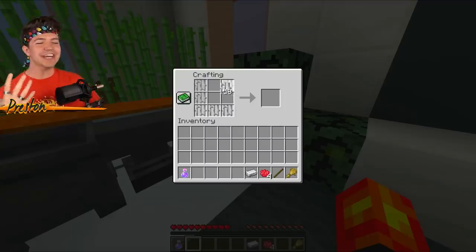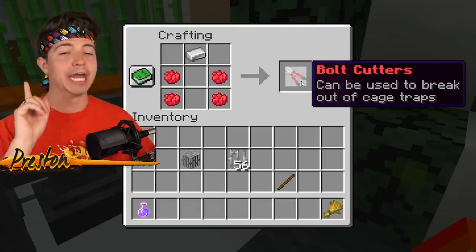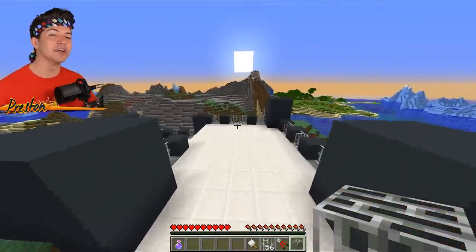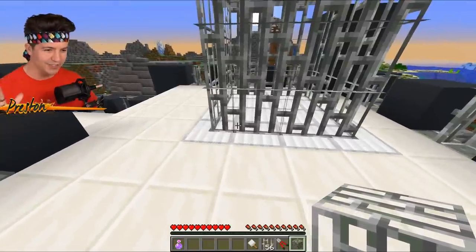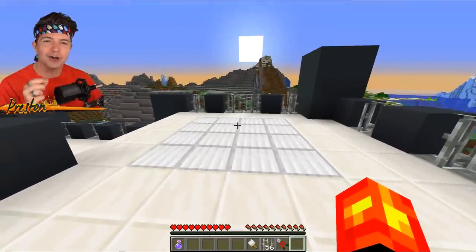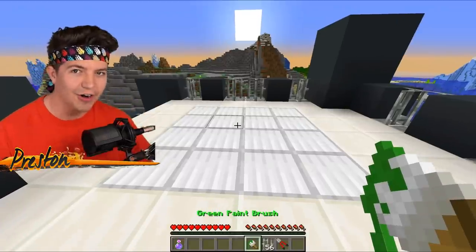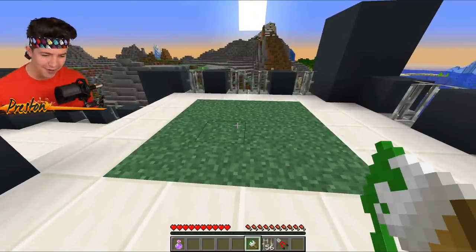The first way we're going to be stealing Sundy's diamonds is by making a special cage — and bolt cutters, and also a paintbrush. This is no ordinary iron cage. As you can see, I can place this down wherever I want to. And when you place it down, the iron bars disappear. Using the paintbrush that we made earlier, we can change the color of the cage. I can paint this and make it look like regular grass.